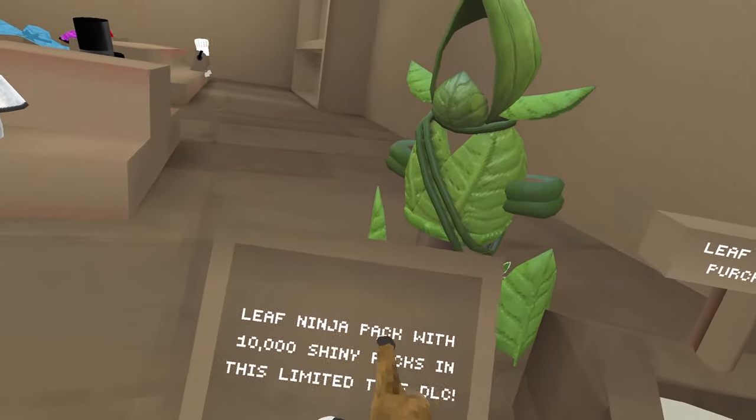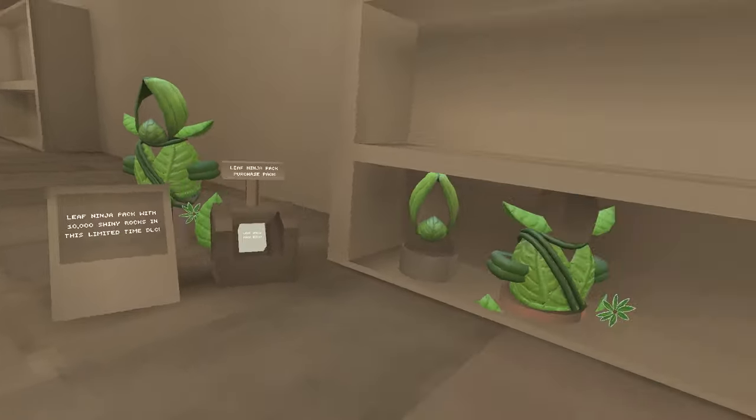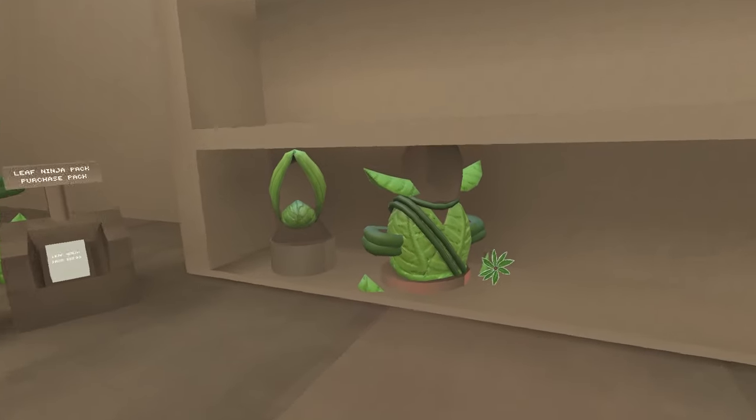And here's the new bundle. It's called the Leaf Ninja Pack. It comes with 10,000 shan rocks, and cosmetics, obviously.